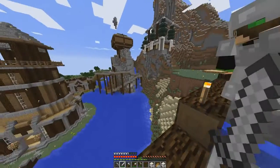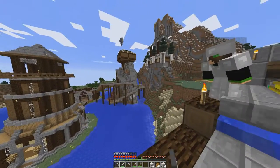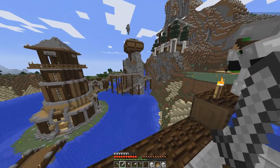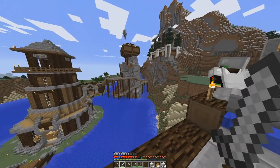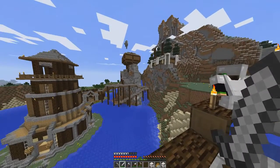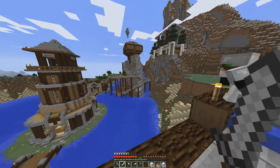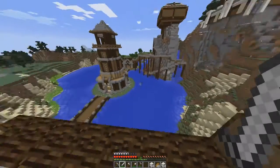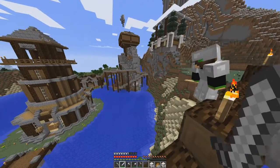So off camera, I had the idea to build the observatory up there and I decided to build it off camera, but then it was literally just becoming a hassle going up and down the mountain. So I was like, I'm just gonna build a staircase coming down with stone brick and spruce wood.